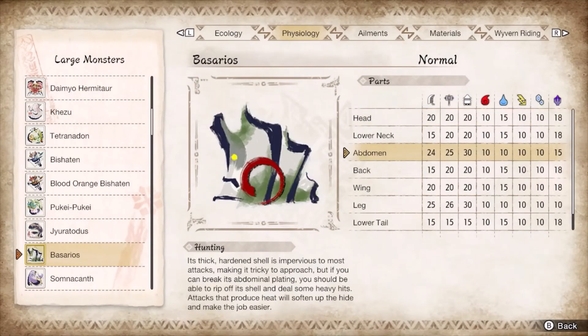Berserk Tetsucabra needs to be glowing to be formally weak to dragon, otherwise its hitzones will be sub-20. Guard the Chuck Norris swim and the gas explosions. Break the back with axe hopper and the chest using a barrel bomb. This is one of the worst matchups for spinning axe, so your alternative is to use impact phial.